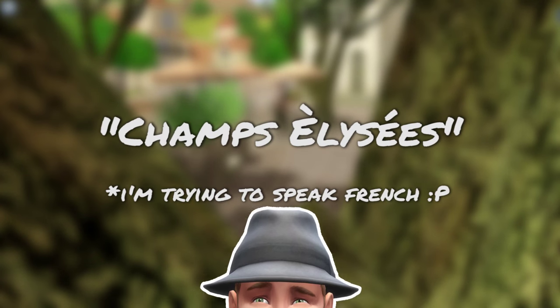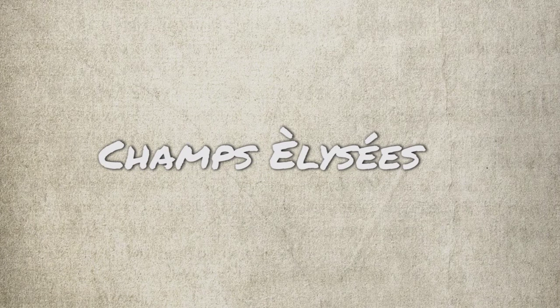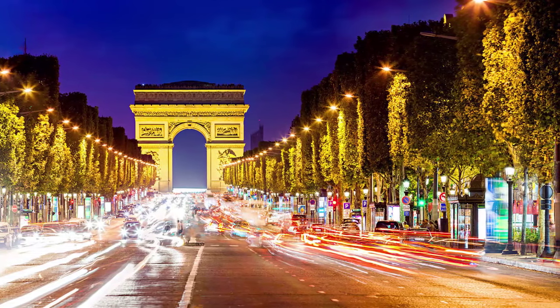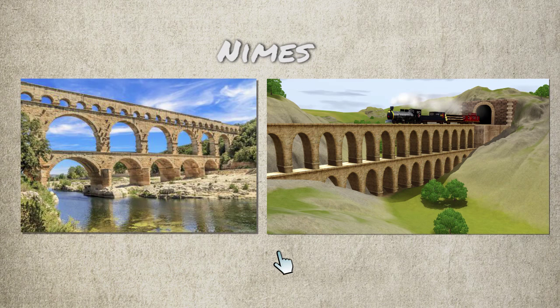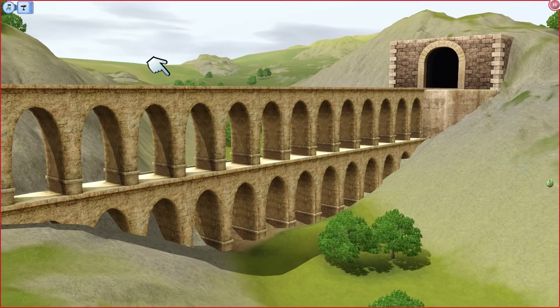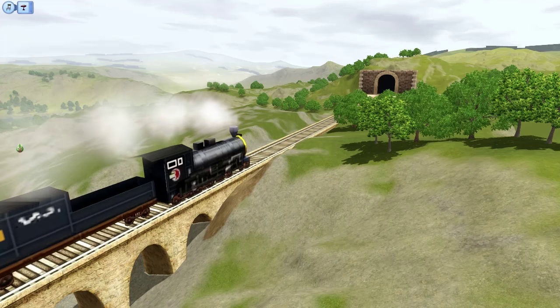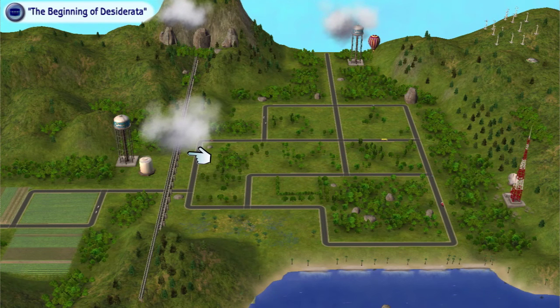Champs-Élysées — I'm really sorry about my French. If you don't know what it means, Champs-Élysées is a famous vibrant avenue in Paris. Some might also relate Champs to the French city of Nîmes, famous for a Roman aqueduct. In Champs there is a viaduct with a train track running on it, and a train passes from one tunnel to another. The train can be a reference to the Orient Express, and its model is reused from The Sims 2 Free Time's Sierra Tata Valley neighborhood.